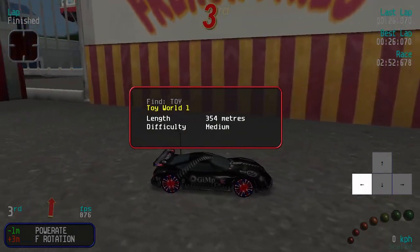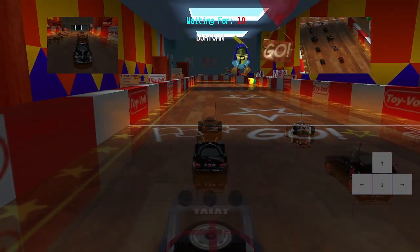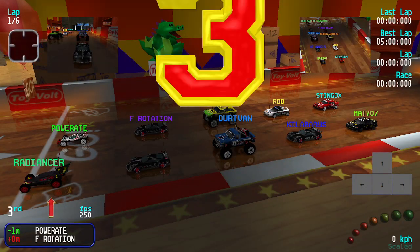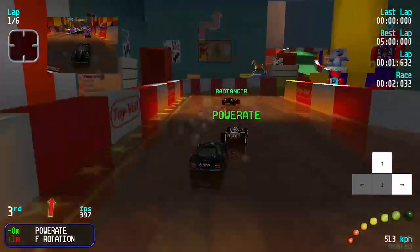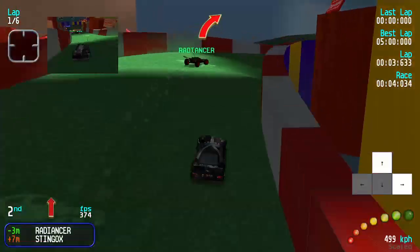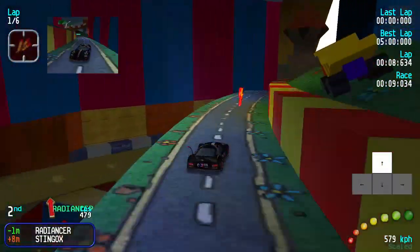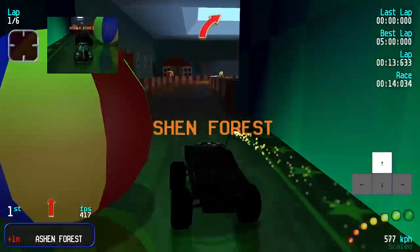Now we move to Toy World 1. Toy World 1 is entirely RNG-dependent. This track is usually won on lap 1, and it depends on top speed, but generally speaking most of the cars in semi-pro are kind of the same unless you have something like Tributes, which we don't in this race. So this race will be entirely defined by how lap 1 goes. I started road 2 and all I have to do is pray that I don't die on this landing because Zipper tends to die on this landing. I managed to save it roughly.